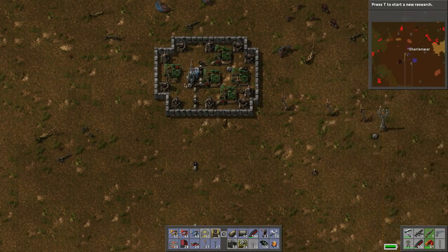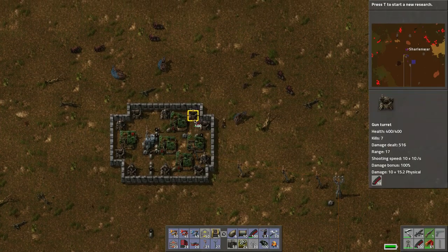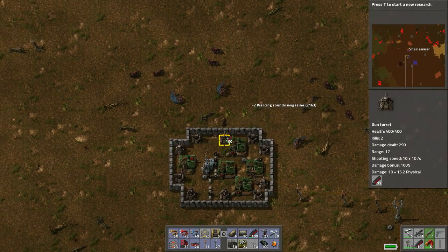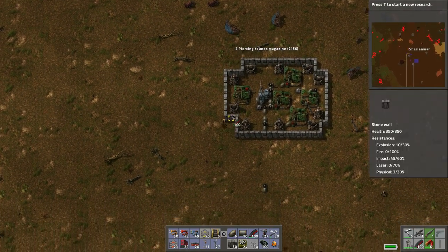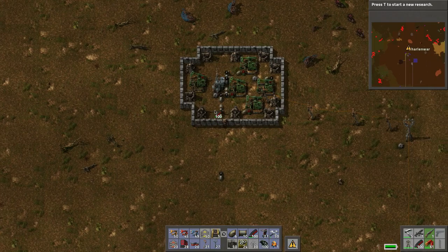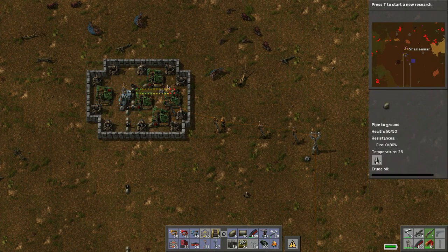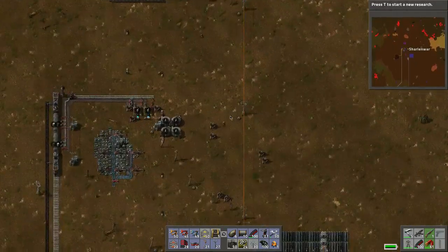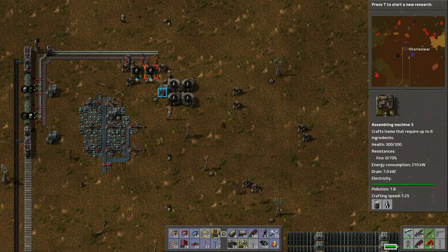They're repairing everything on their own — robots are useful. Let's make sure these guys are stocked up. Okay, perfect. These are still running but they've got less efficiency. Storage tanks are pretty useless, yeah — whatever.